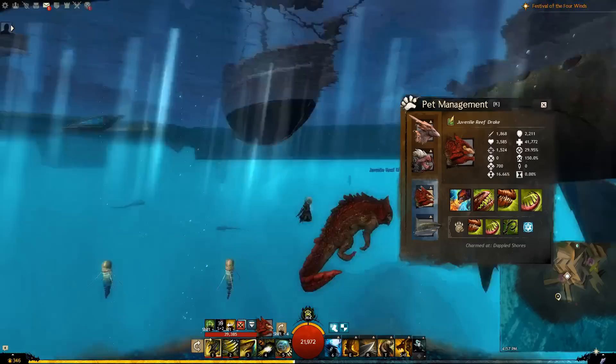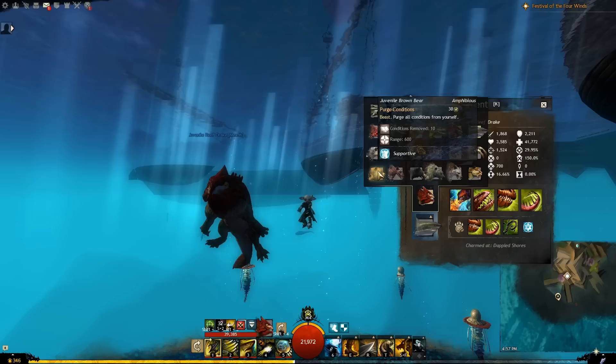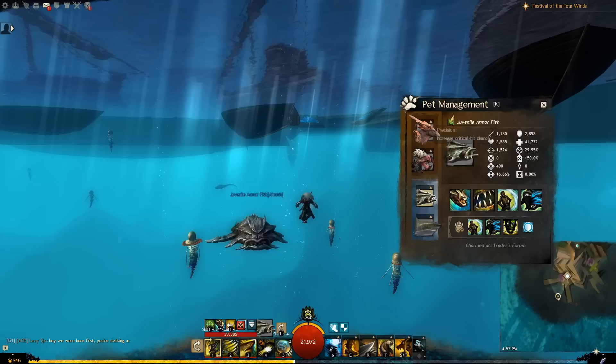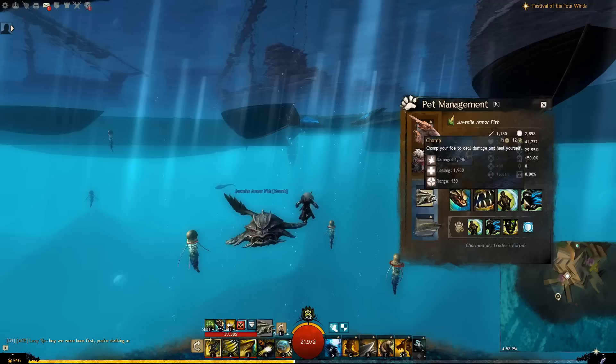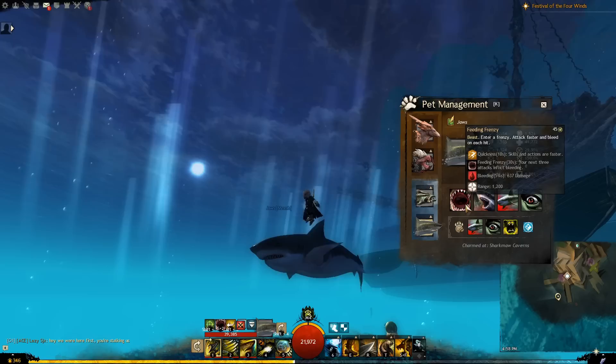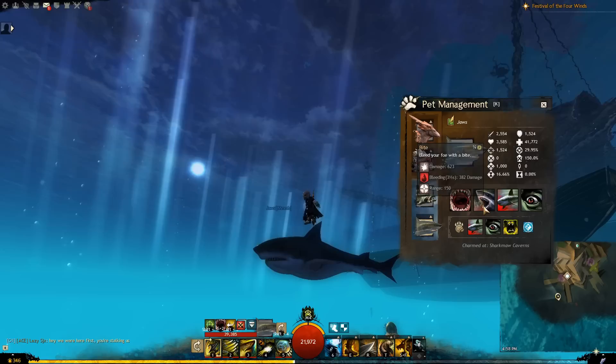Of all these water pets, if you wanted the tankiest one, that could be a bear again, but another option is the Armored Fish. It's a fish with armor — it has a mountain of toughness and vitality, has a stun on its F2, can give itself protection to increase survivability, and can self-heal more often than the bear. When underwater, the shark is probably the highest DPS option. You can activate its F2 to give it quickness, and its next three attacks bleed. Plus its auto-attack bleeds, so quickness will increase how often these are hitting. It has a charging attack which afflicts bleeding, and it has a fear.